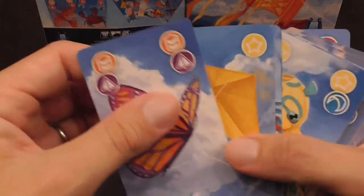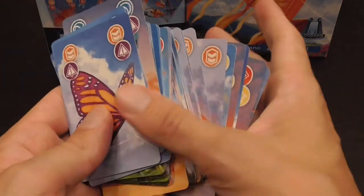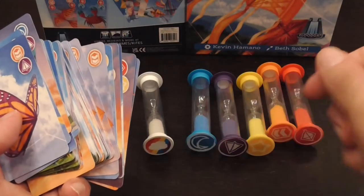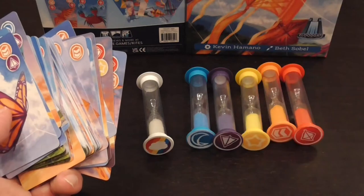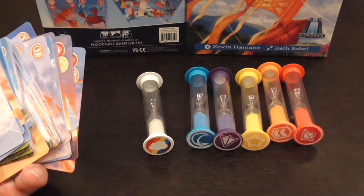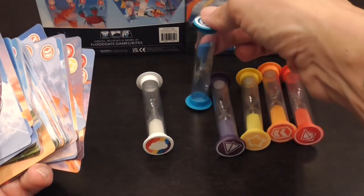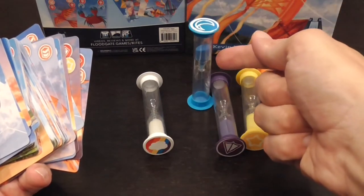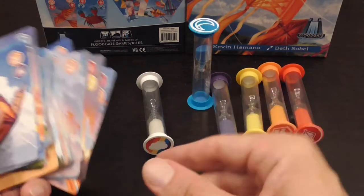The game uses sand timers that represent kites. Each player will have a hand of cards and the purpose of the game is to go through the entire deck, playing every card cooperatively, going around the table and taking turns playing cards, keeping the kites in the sky. When a sand timer still has any amount of sand on top and is not completely exhausted, it represents a kite in the sky.